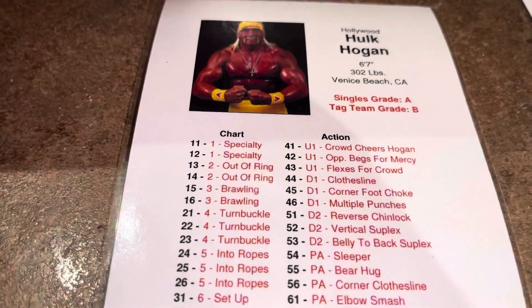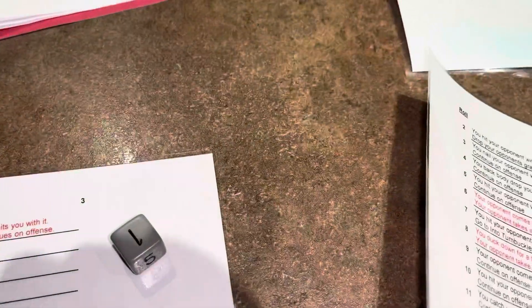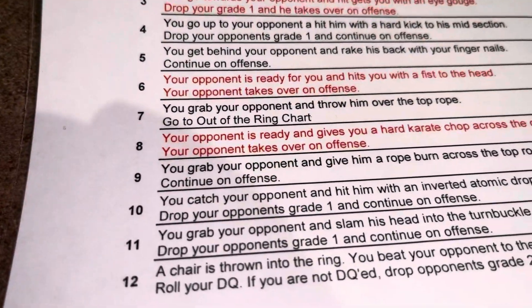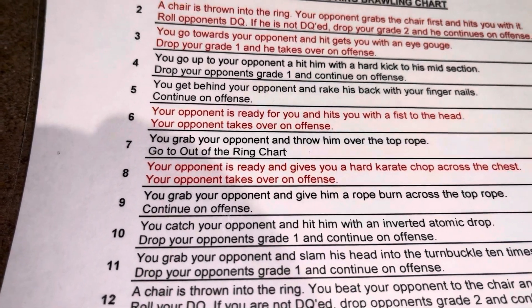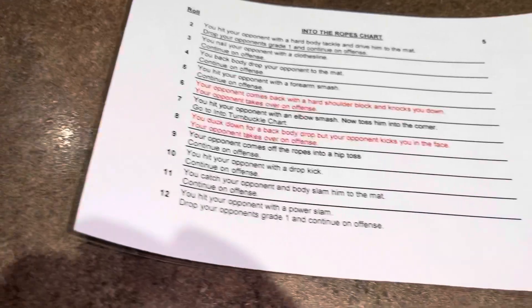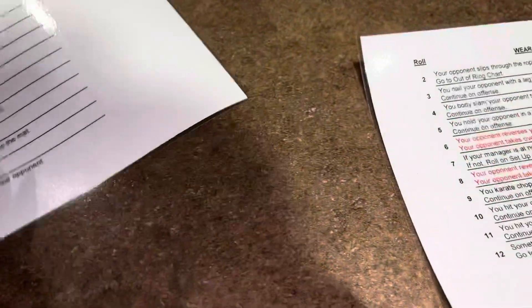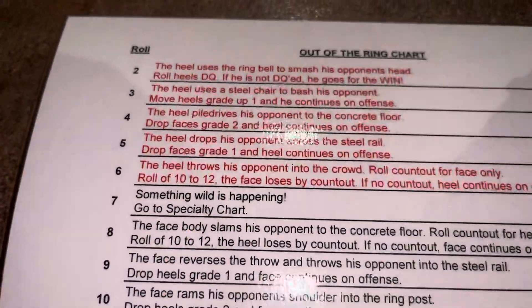Hogan rolls a 16 — Chart 3, Brawling. Six plus one is seven: Hogan grabs Piper and throws him over the top rope. They go to the Out of the Ring chart. We find it and roll a seven — something wild is happening. Go to the Specialty chart.